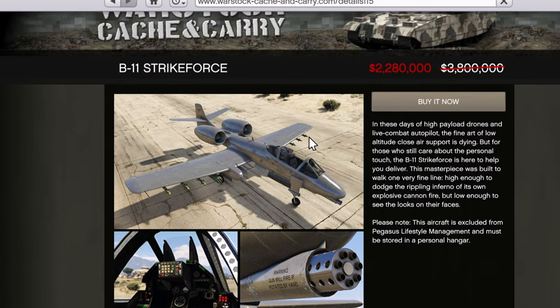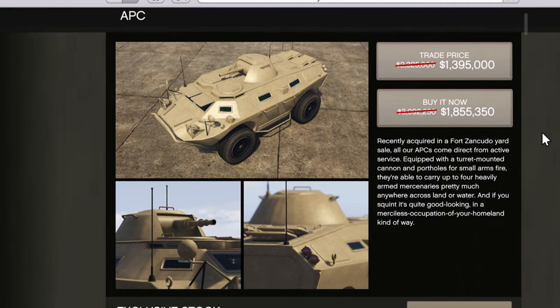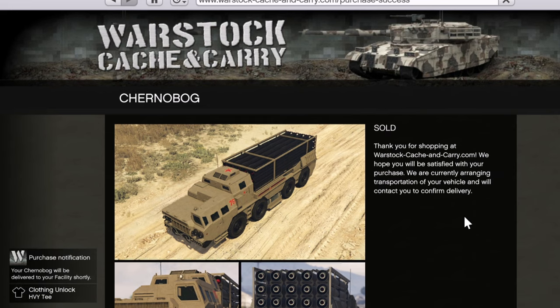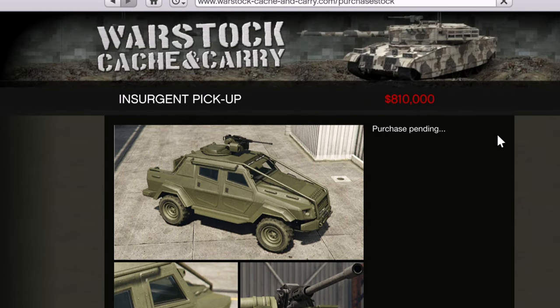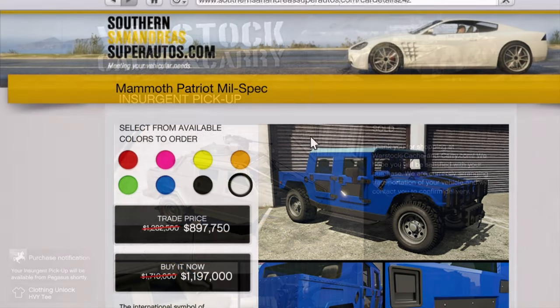At 40% off we have the B11 Strike Force, the Fiat, the HPY Chernobog, and also the HPY Insurgent Pickup on sale. We are also going to be having the Mammoth Patriot Mil-Spec on sale at 40% off.